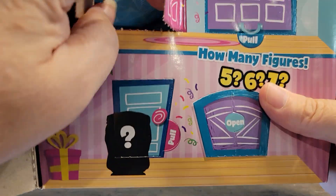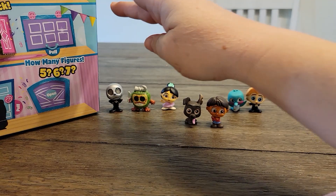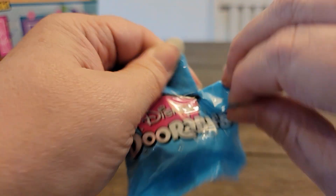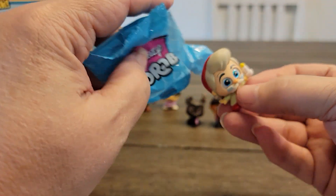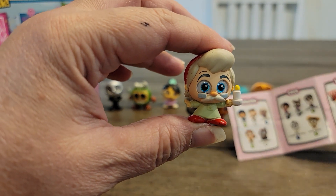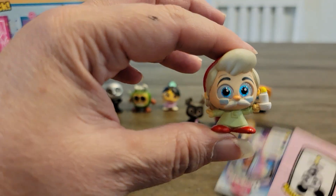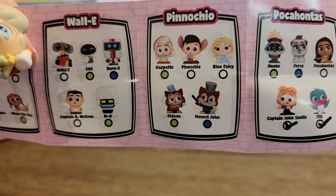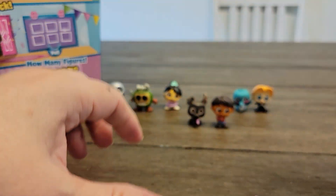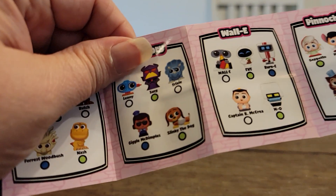We're doing the middle pink double door, and this one is number 14. We got feet — and from Pinocchio, it's Geppetto! Oh, he's a cute one. This might be my favorite Geppetto so far. Let's see — Geppetto is a rare, up at the top left of the Pinocchio section. I think he's our first Pinocchio figure. I'm surprised they did Pinocchio again — they do Pinocchio a lot, they must really like him.